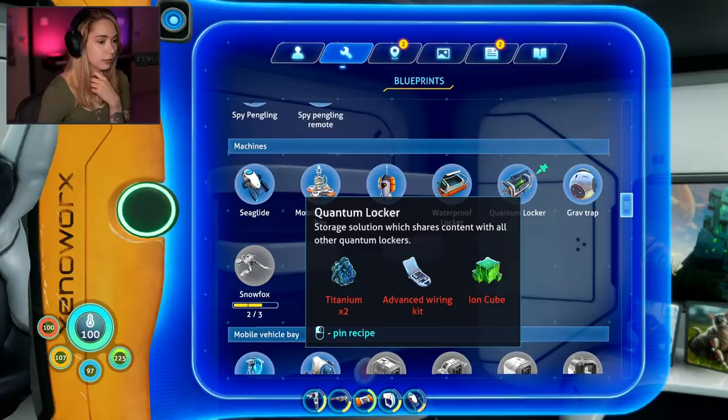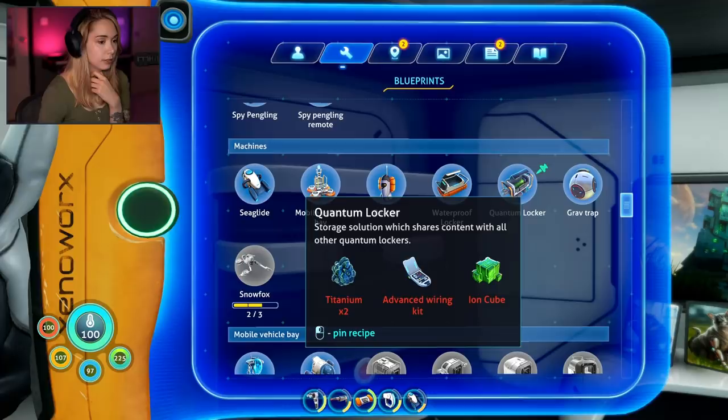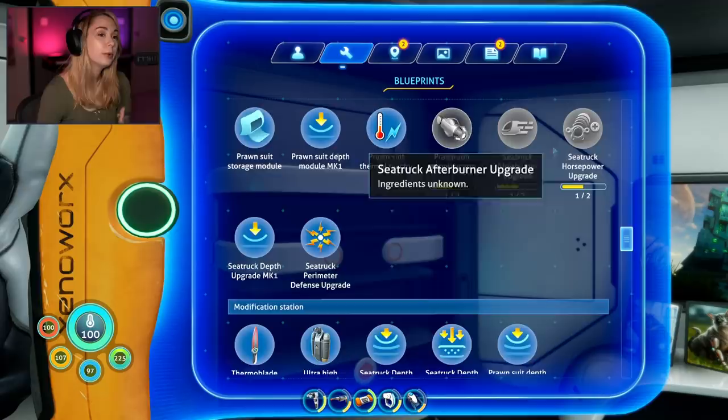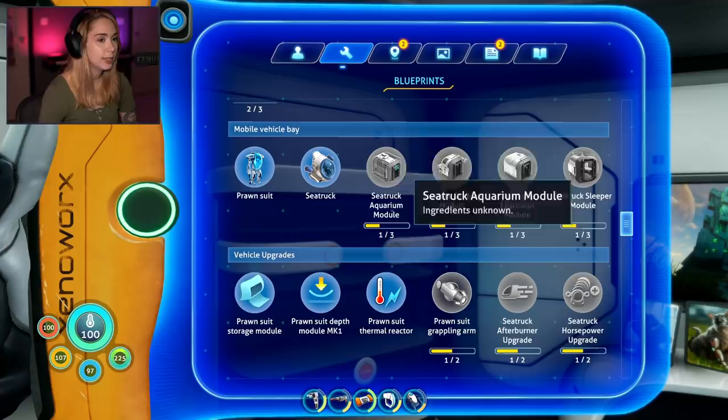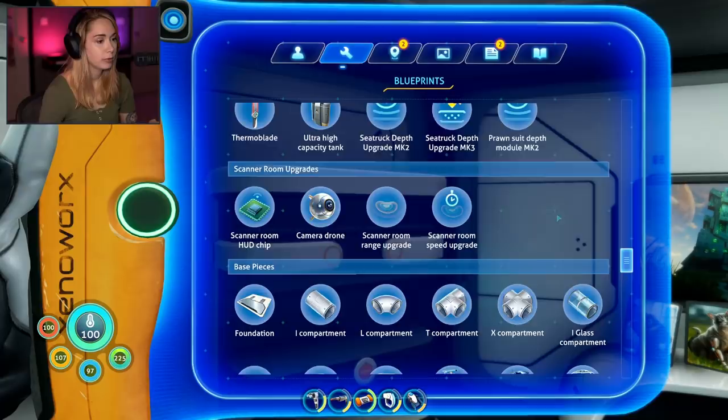People said the quantum lockers are amazing. Ion cube — I could make one eventually, but I wouldn't know where to put it. I really want that docking module, and then I want to go out to Kappa Mine and take my prawn suit with me. I think people said that the parallel processing units are around that purple lithium area, so we might want to go there as well.